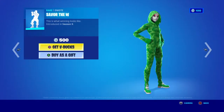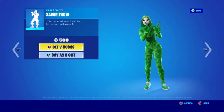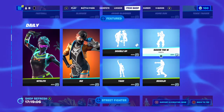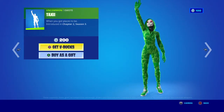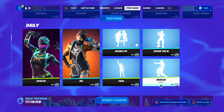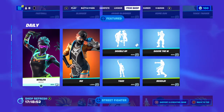You got Save Me for the Win from Season 9 — this is what winning looks like — 500 V-Bucks. You got Taxi from Chapter 2, Season 3 for 200 V-Bucks — when you've got to go, places to be. Behold — look at this. Season 6, 200 V-Bucks.